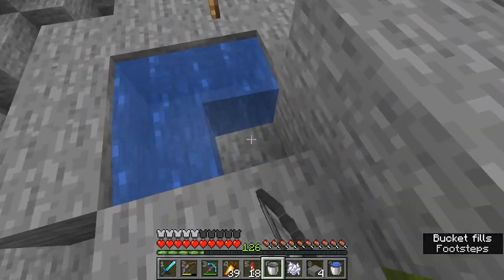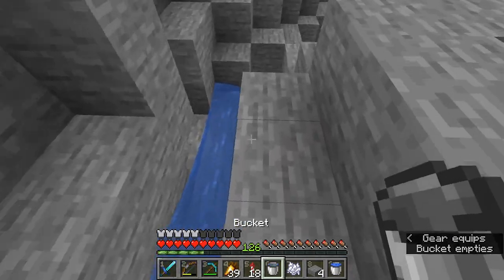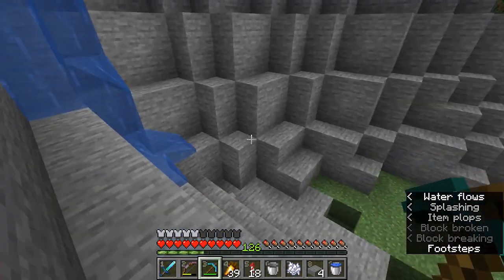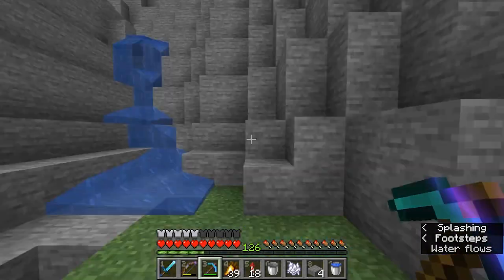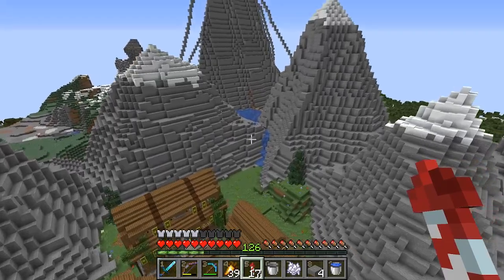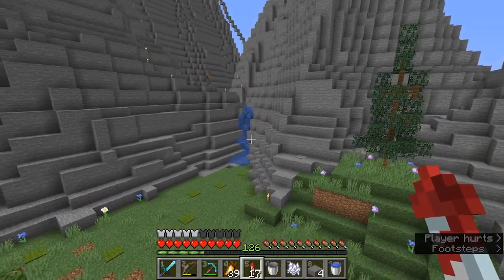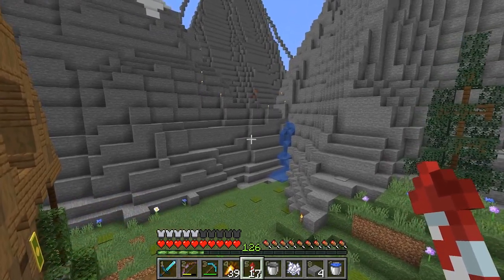Next we just need to get this waterfall sorted out. If I put one more water block there and unblock it right here, we have it flowing down. Let's see what this looks like from the sky. That looks good — I really like how that's looking. I just need to create a pond in this area for the water to flow into, and I think this hot spring project is done.